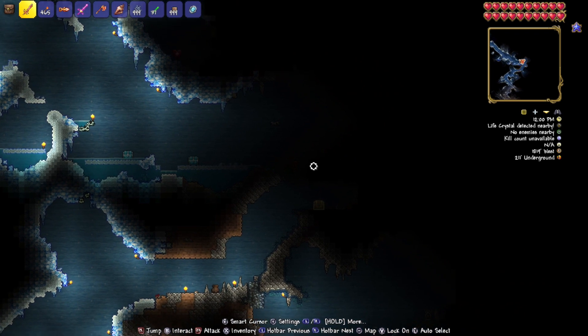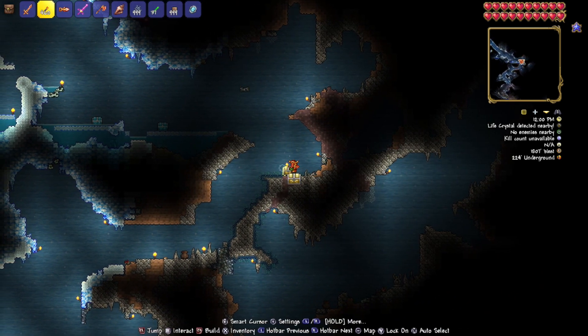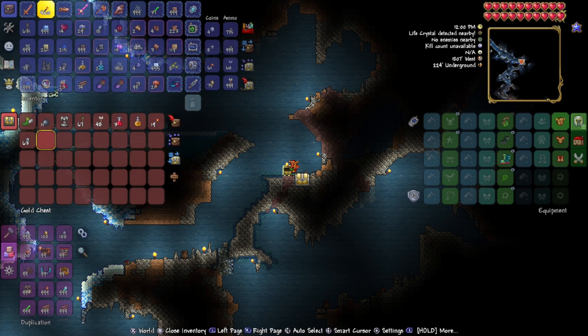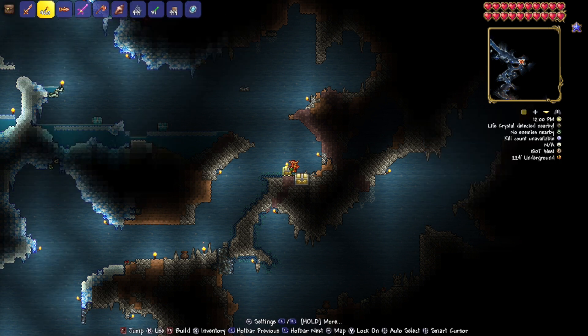Head over to the next chest and there are your flurry boots, some other items, and an angel statue which you don't need. Then head over to the final chest at 1807 west by 224 underground — open it up and there are your Hermes boots, some bombs, money, torches, and more. That's how to find your flurry boots with ice skates and Hermes boots in Terraria Nintendo Switch and Mobile version 1.4.3.2. See you in the Discord — ciao!